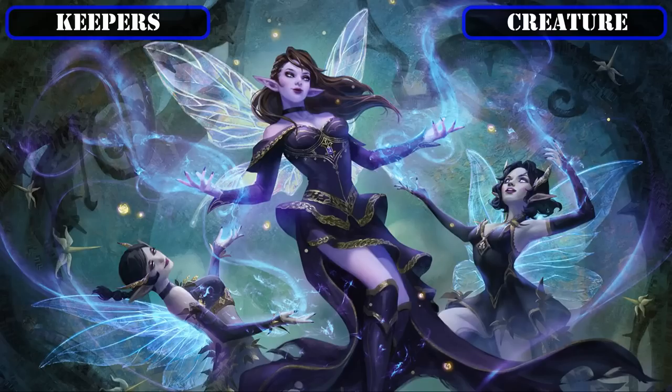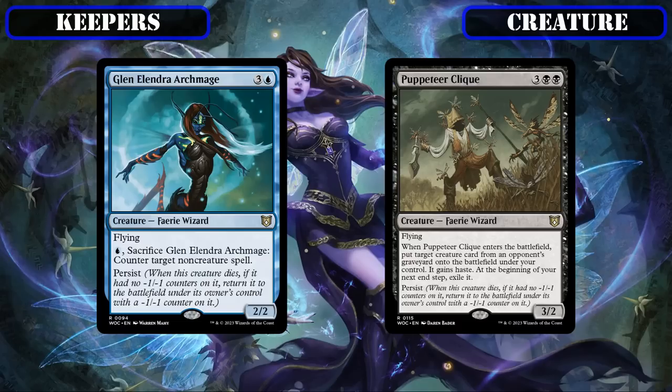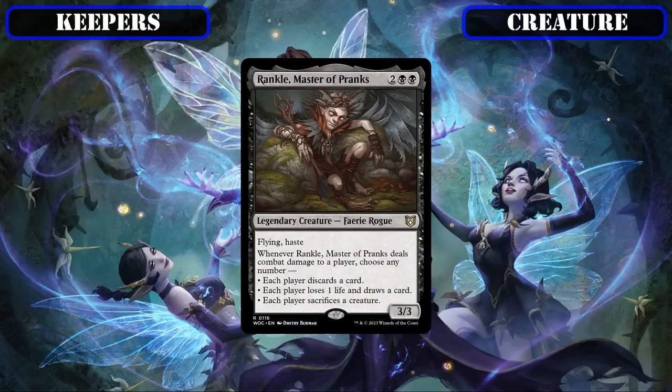To wrap up our held-over fairies, both Glenelendra Archmage and Puppeteer Clique hang on thanks to triggering our commander's draw twice on a single body, on top of providing spell disruption and temporary reanimation. Sower of Temptation makes the grade as a tribal theft effect that replaces itself upon destruction thanks to our commander. Halo Forger maintains its position as a way to recur any instant or sorcery from any graveyard, superb for reusing removal. And Rankle Master of Pranks stays in thanks to nearly all his on-attack triggers being beneficial — his AoE edict lets us sack tokens to generate card advantage, his symmetrical draw softens opponents' life totals, and his AoE discard can deny opponents' resources.